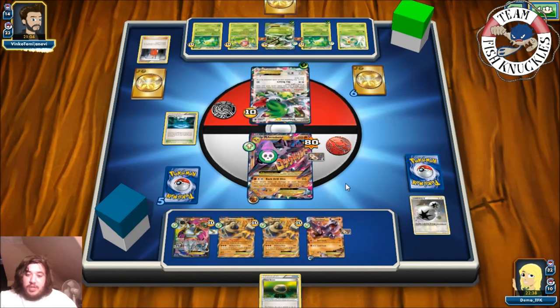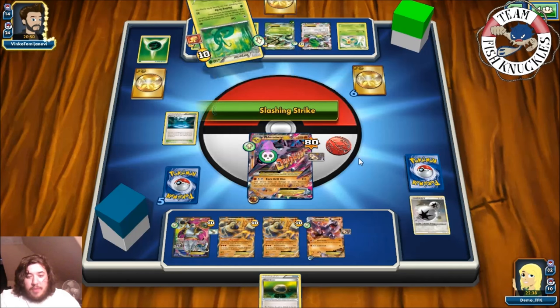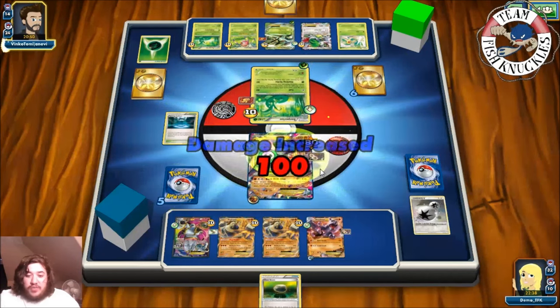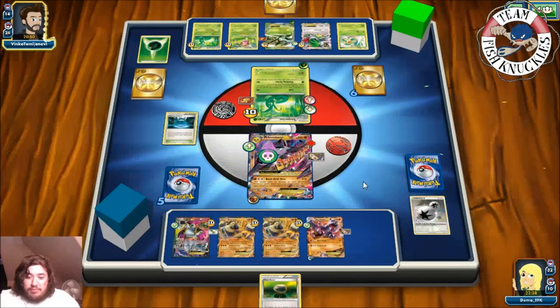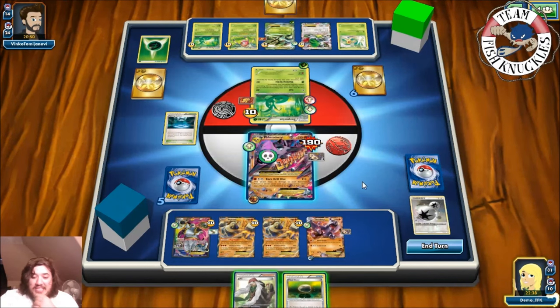We see a Zerosic — discard DCE and Grass energy to the active. That's a great Zerosic play. Opponent sends up Serperior, probably another coil attack. A Slashing Strike for 100 damage — that does not knock us out. Going to our turn — we top deck an AZ!